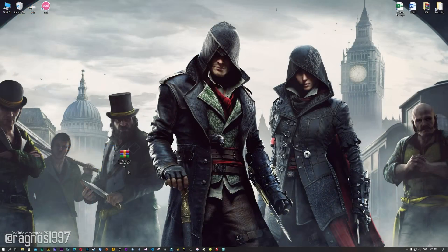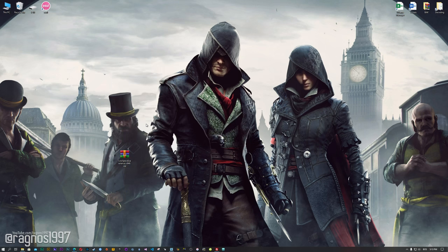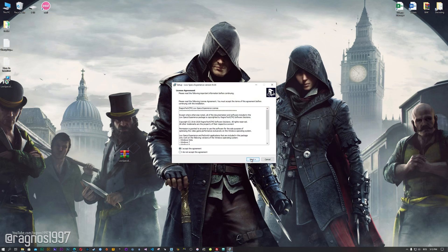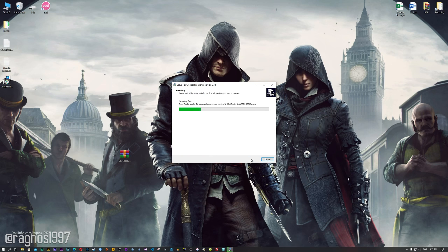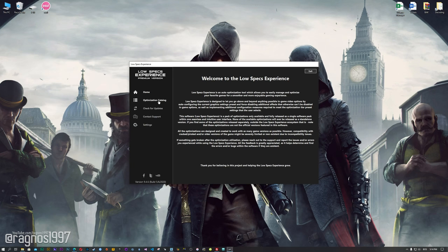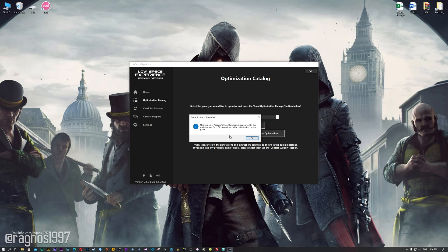Before we proceed with the optimization process, you will need to head over to my website and download the installation package for the Low Specs Experience. The download link is located in the description of this video. Low Specs Experience is a game optimization tool that I developed that will allow you to optimize your favorite games for maximum performance. Now start the installation process for the Low Specs Experience. Once it's done, start it from your desktop shortcut and head over to the optimization catalog section. From this drop-down menu select Assassin's Creed Syndicate, and then press load the optimization package.